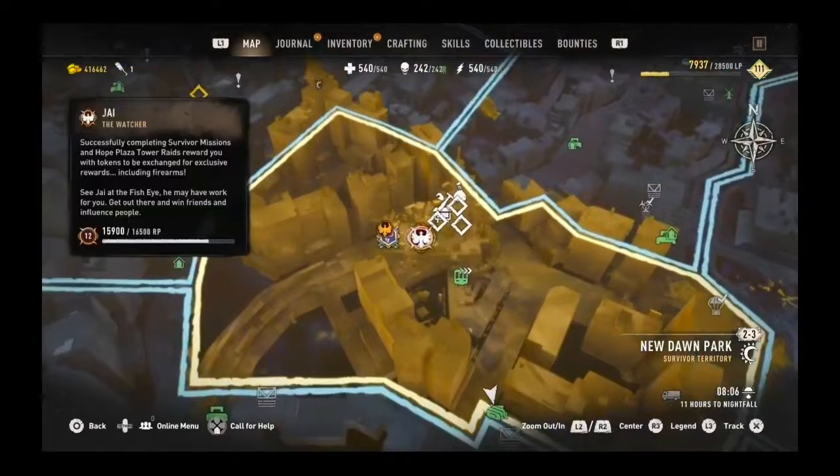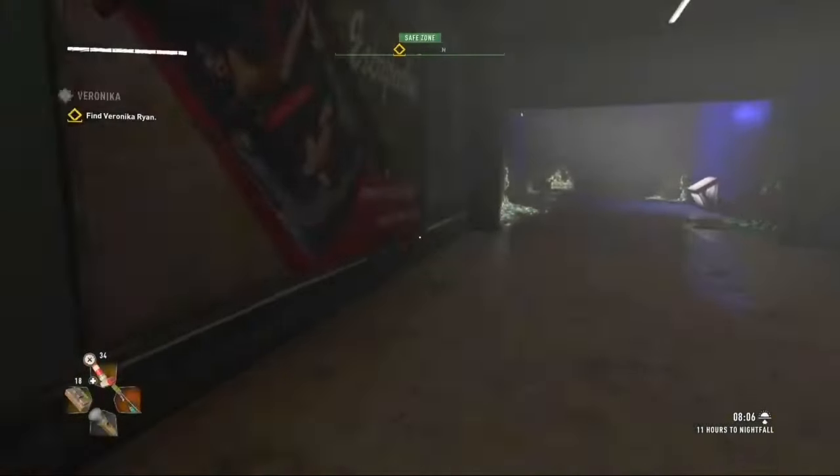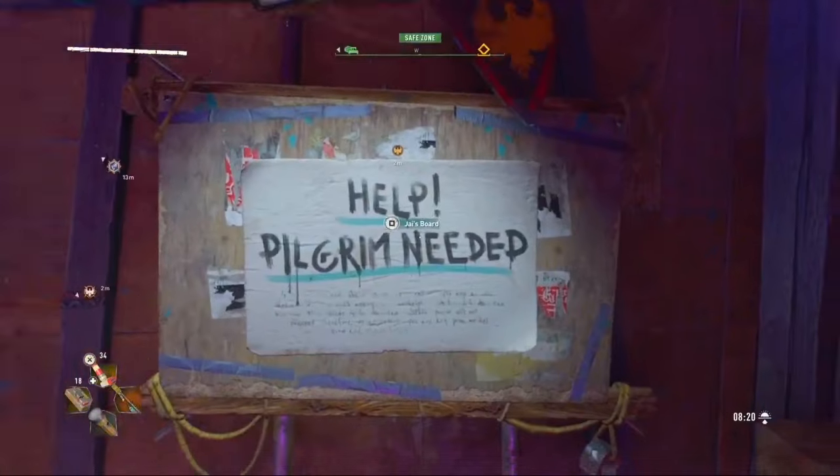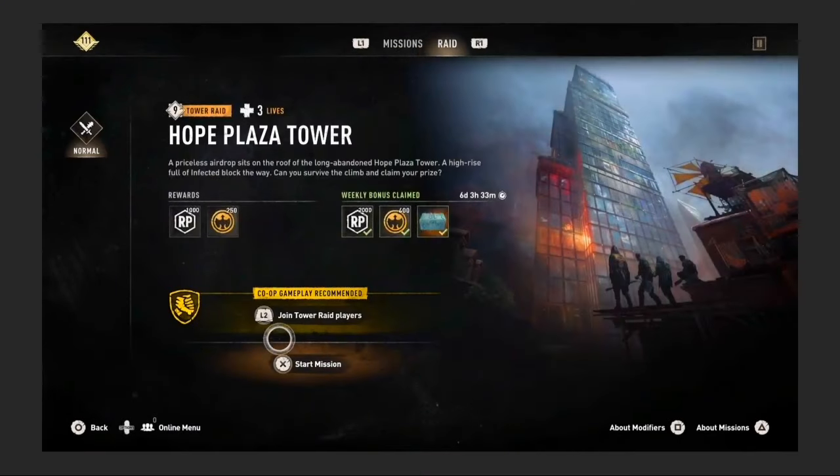To do it, you want to go to Jai's board on the map, and once you get there you want to start a mission. But you want to do it solo because your teammates could chalk it for you and mess it up, so I recommend just doing a solo.